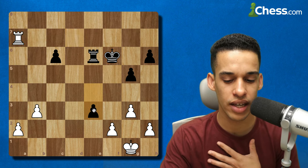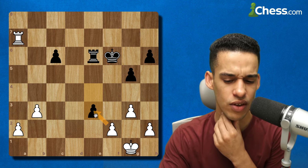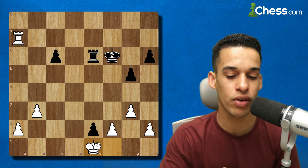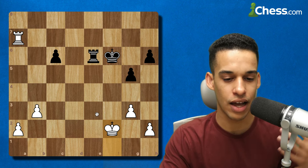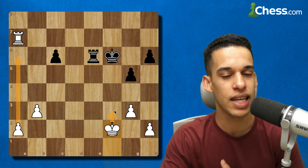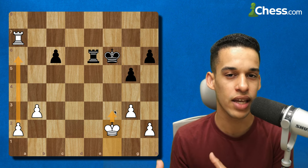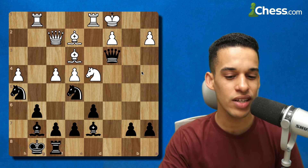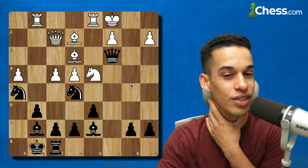They suggest: don't give your opponent any counterplay, just take and collect on a7. They could try e3, and there's an interesting move — instead of taking, just bring the king over. If they advance, I get in front of the pawn. If they take, I already have a protected passed pawn and my king gets active. You get a very nice position. We definitely improved our position and got into a winning endgame for white.